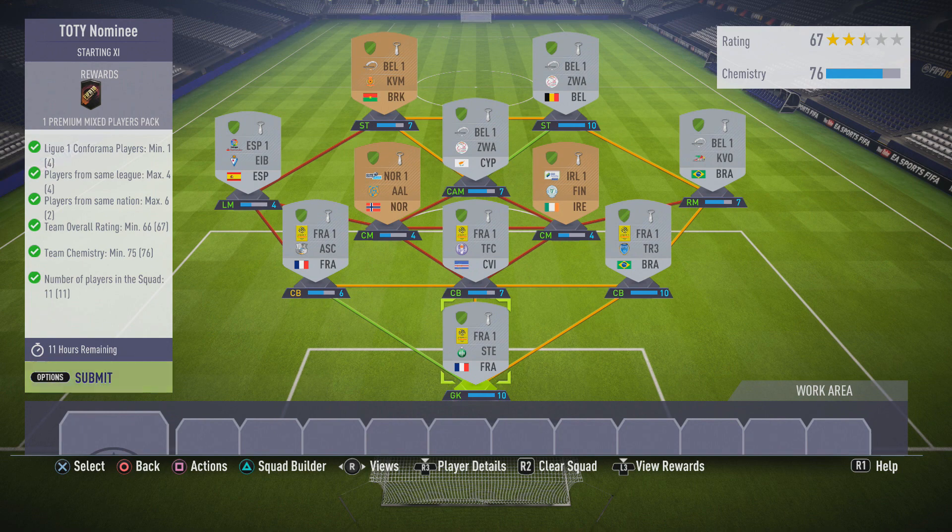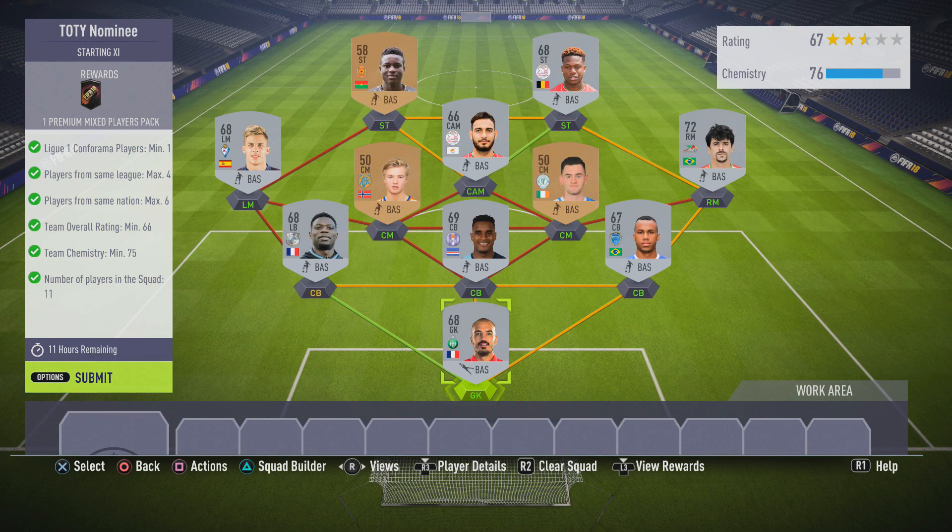The team rating only needs to be 66 and the team chemistry only needs to be 75. I started at the back using a League 1 keeper. I had a few untradeable players from League 1, then a strong link with two French players — actually used the left back in a centre back position. Two more players from the league, and then I built the right midfield slot with a Brazilian link, choosing any silver player from Brazil. Then I used some Pro League players.